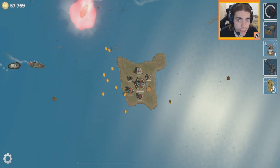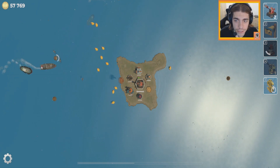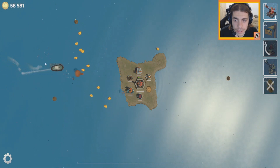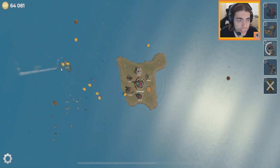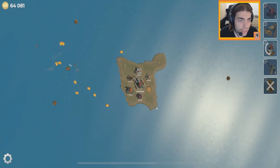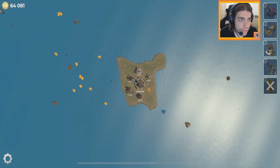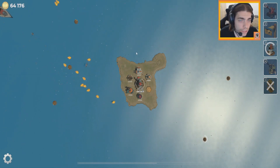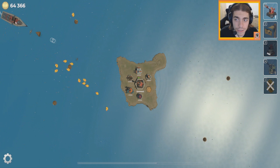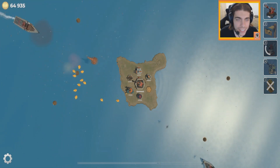I saw them during survival mode — I don't know what they do. See them going around. Oh, I pushed my mine away. That seemed pretty weak and easy to destroy, which is good. I think having two ammo on the mines would probably be pretty decisive. Oh — thank you for shooting the mine off; it wouldn't have detonated otherwise.